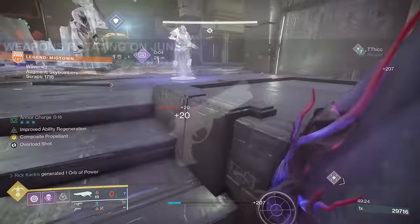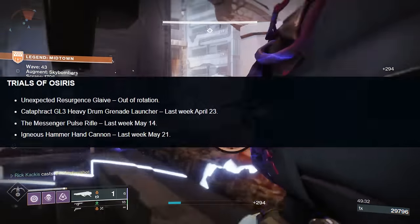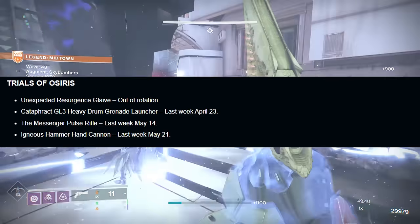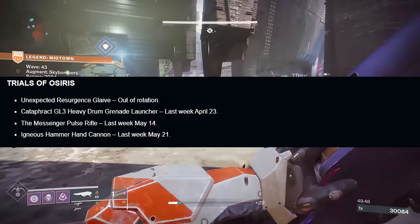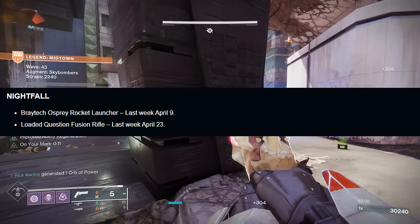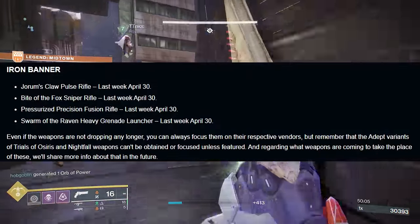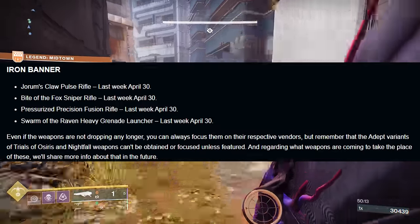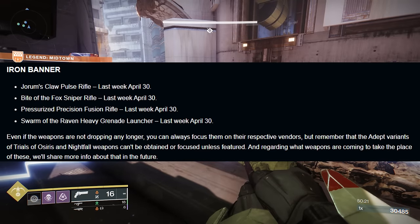Some important information: the weapons rotating out on June 4th when the Final Shape launches. For Trials of Osiris: the Unexpected Resurgence Glaive is gone; the Cataphract Heavy Drum Grenade Launcher — last week to get it is April 23rd; the Messenger Pulse Rifle — last week is May 14th; and the Igneous Hammer — last week is May 21st. For Nightfalls: the Braytech Osprey Rocket Launcher — last week April 9th; Loaded Question — last week April 23rd. For Iron Banner: Yoram's Claw Pulse Rifle, Bite of the Fox, Pressurized Precision Fusion Rifle, and the Swarm of the Raven Heavy Grenade Launcher all go away the week of April 30th — which is kind of like the last Iron Banner.